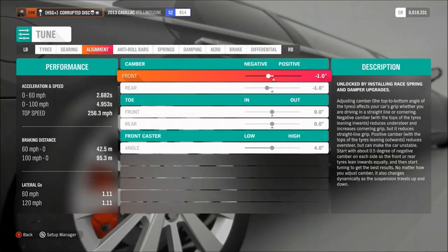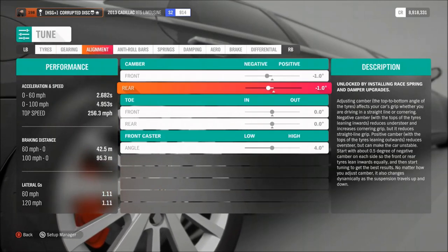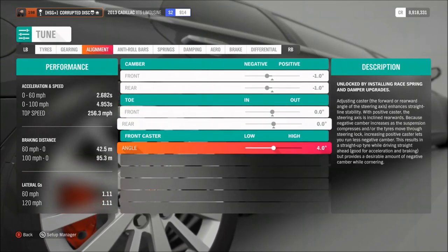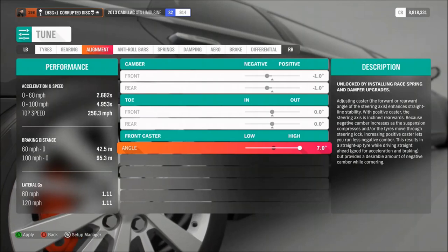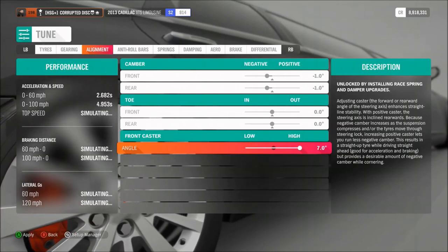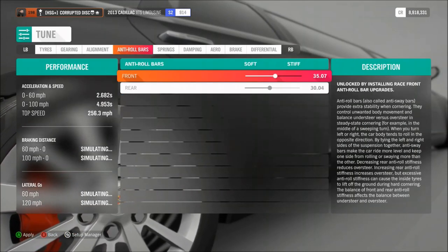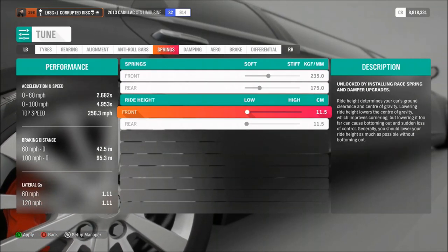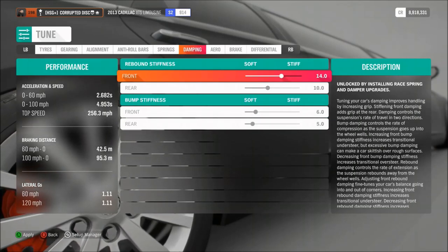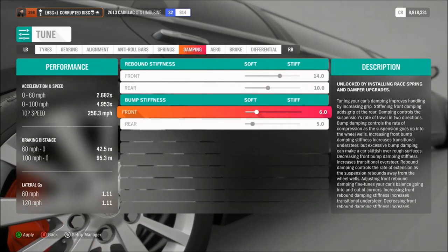That gearing ratio is a fairly recurring theme in many of my tunes and tends to work well with a bit of final drive adjustment across quite a few different cars. For alignment, we've got one degree of camber — you don't necessarily need that for this one but give it a try. Caster angle, go high for this one. Anti-roll is 35 and 30, springs on 235 and 175, and the lowest ride height.